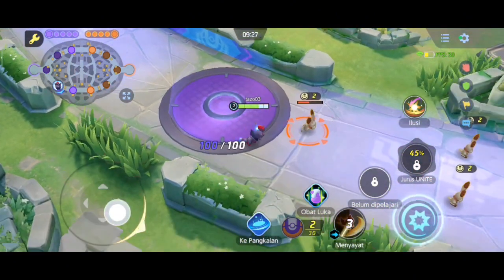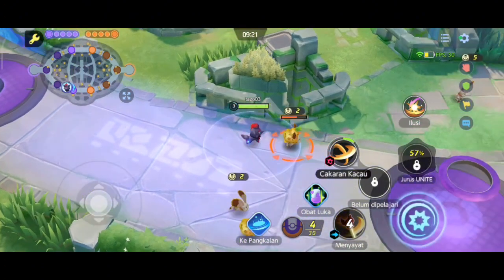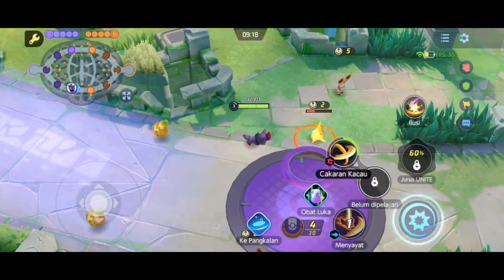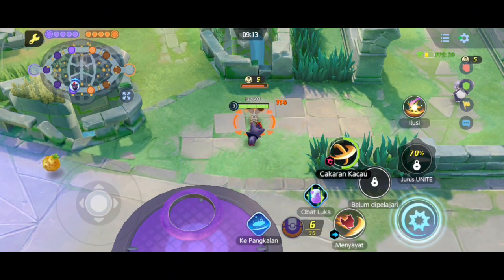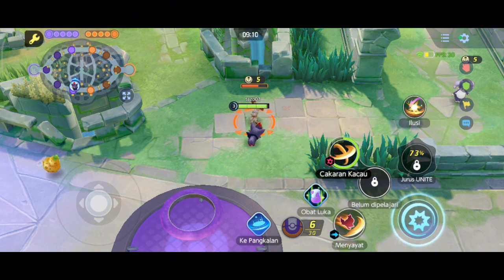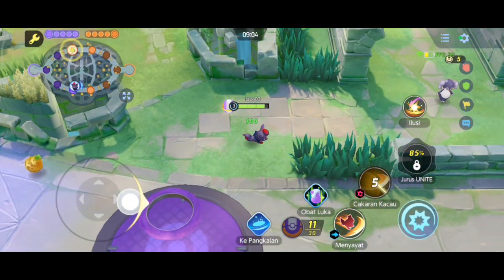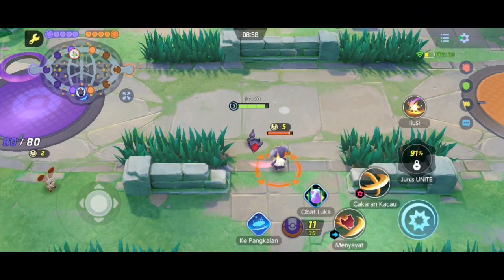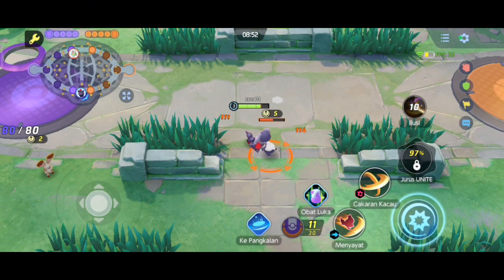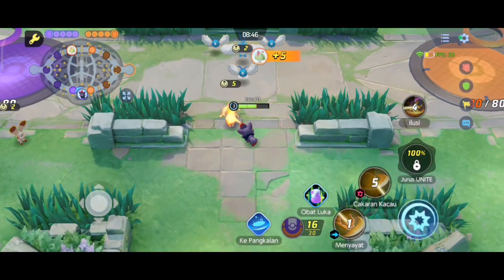Jadi seperti itu. Ada satu bagian yang unik di sini — biasanya Pokemon-Pokemon yang lain itu cuma punya dua skill, terus satu lagi Jurus Unite atau skill ulti-nya. Ini yang keduanya sudah terbuka yaitu cakaran kacau. Yang uniknya pada Pokemon Zoroark ini adalah ada tulisan 'ilusi' — coba kita tekan, oh ternyata dia bisa berubah! Ini bisa memberikan ilusi seperti itu ya, bagus.